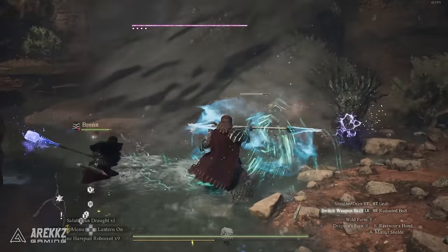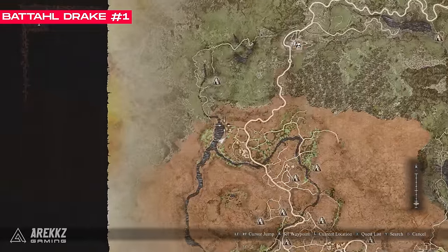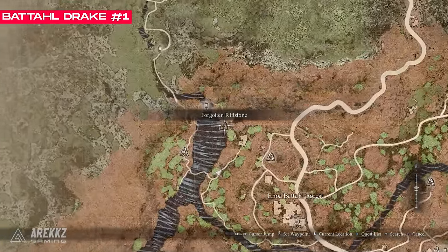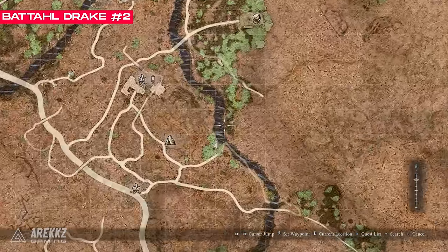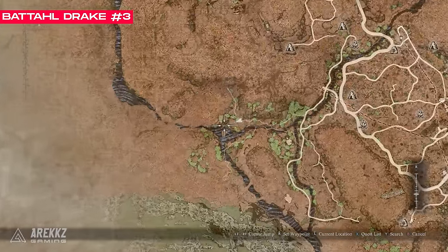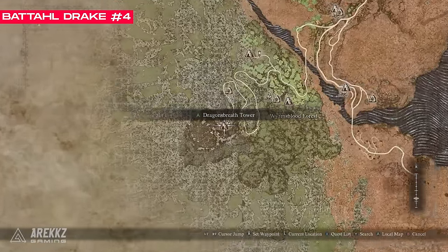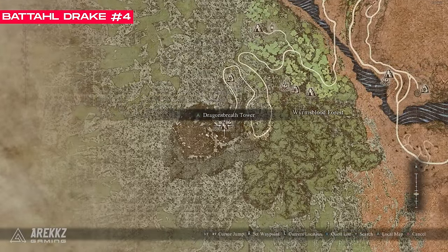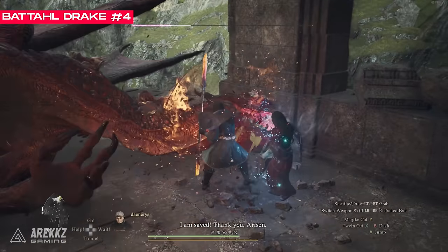In Battahl there are four more locations. The first is just southwest of the Checkpoint Rest Town. The next is just south of the oracle's location. The third is all the way to the west of Battahl by the river. The fourth is in Dragon's Breath Tower, the final part of the Mystic Spearhand quest — it's a long, arduous journey to get up there, so it might not be the best one to farm.